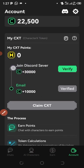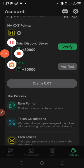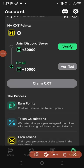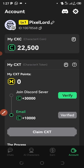When the time comes, they are going to make provision for us to claim the coin. They plan to update the app so we can withdraw to MetaMask or Trust Wallet. They will put that kind of operation in place so we can connect our wallet and withdraw our coins.